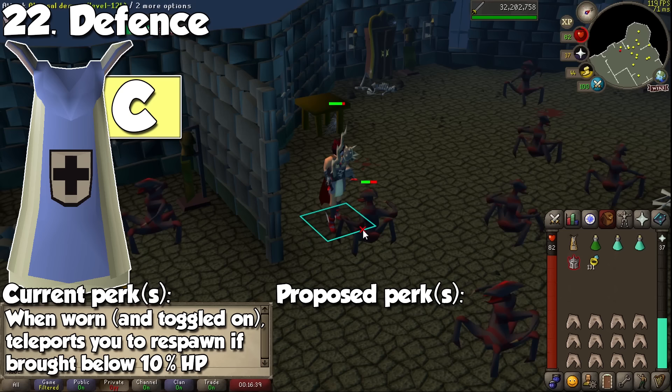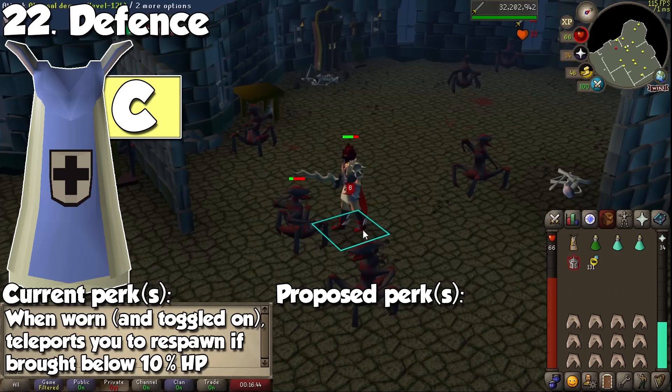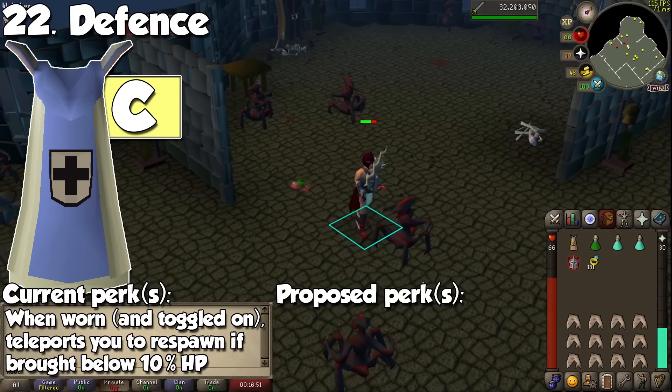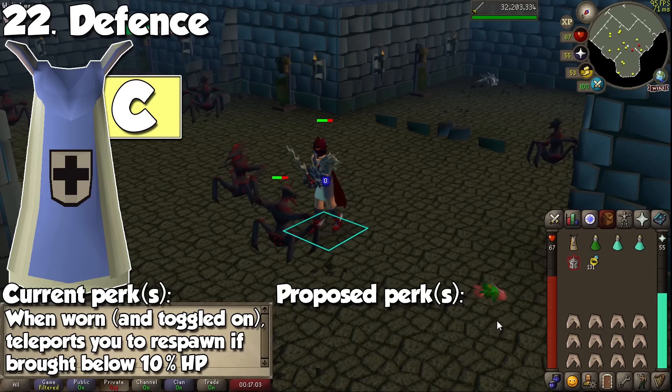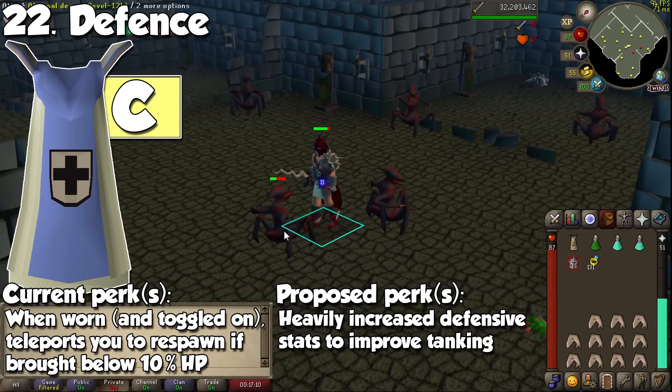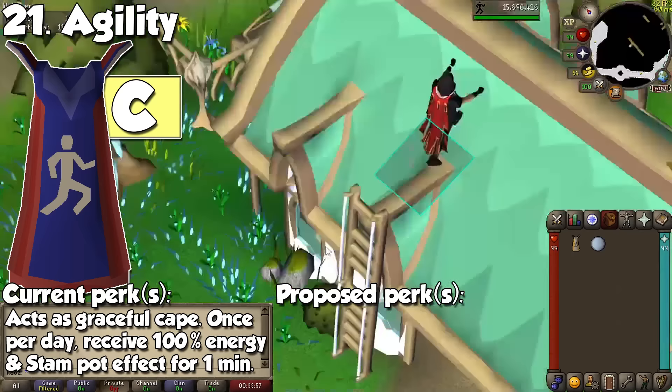Related to combat, we have the Defense Cape next. Hardcore Ironmen are probably disliking the video already, because the Defense Cape features the passive effect of a Ring of Life. When brought below 10% of your maximum health, the cape will automatically teleport you to your respawn and save your life. For our main account, it can actually be a little bit inconvenient if you forget to turn it off. To see more use, it could have heavily increased defensive stats, so people would actually wear it when tanking at places like Bandos or Zammy Godwars dungeon.